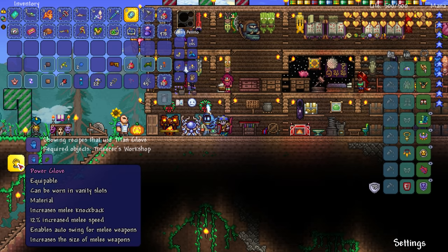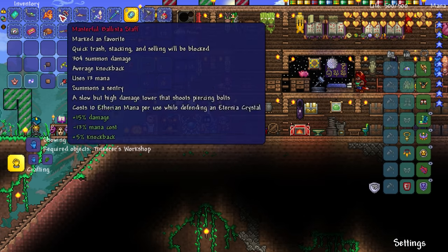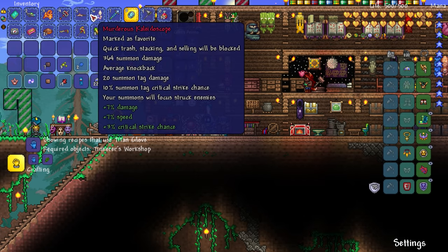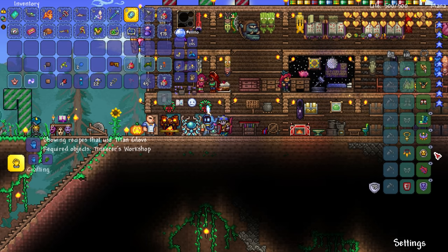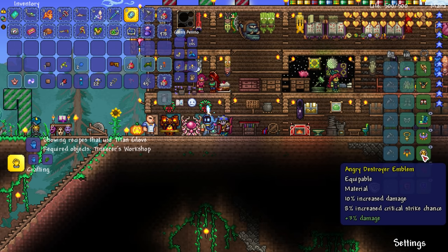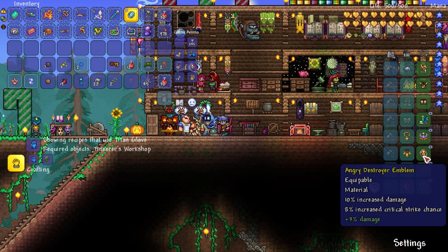The Power Glove increases melee knockback, increases melee speed, and enables auto-swing for melee weapons. The murderous Kaleidoscope is not auto-swing, but I assume it turns into auto-swing if I have this equipped. I think I'm able to combine the Power Glove together with the Destroyer Emblem or some other emblem to upgrade it further.